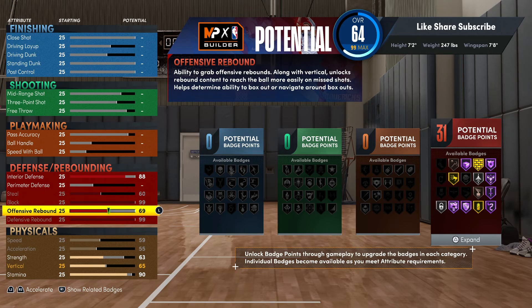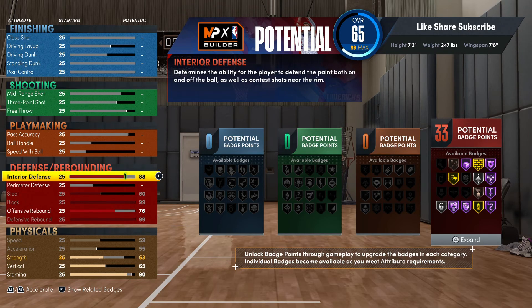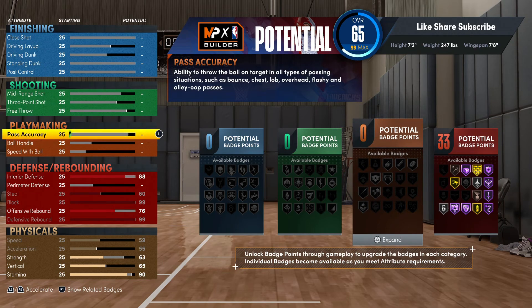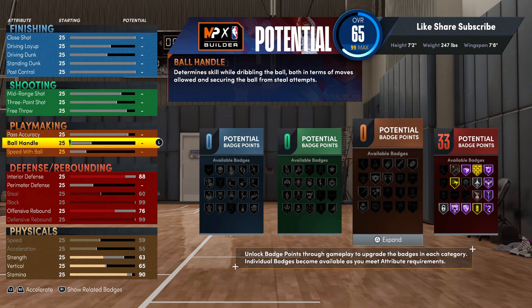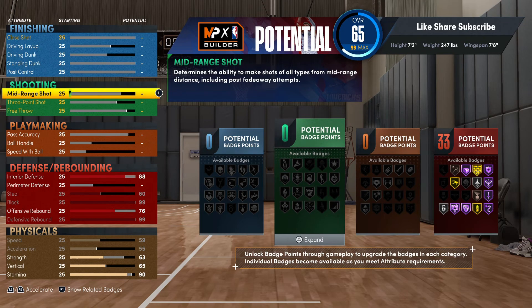99 on your defensive rebound, then we're gonna go 76 on the offensive rebound. That gives you 33 defensive badges, and that's really the perfect amount. You could have more, but as a big man I love to have 65 defensive badges and throw everything on hall of fame — but this is what we're gonna rock out with.